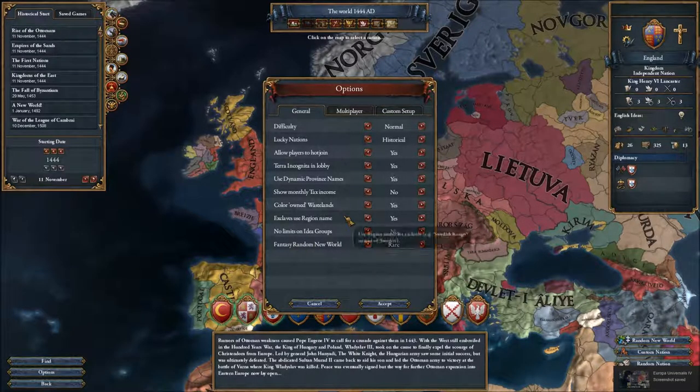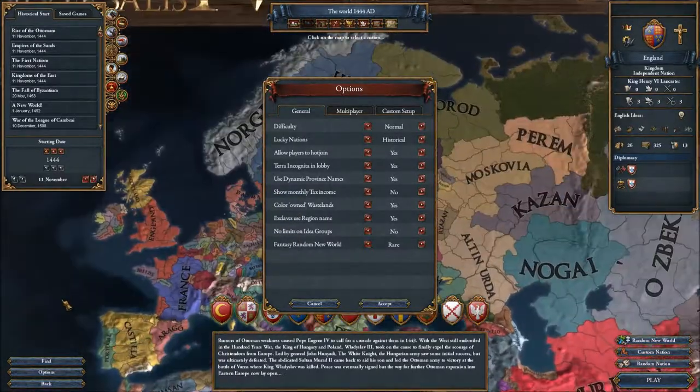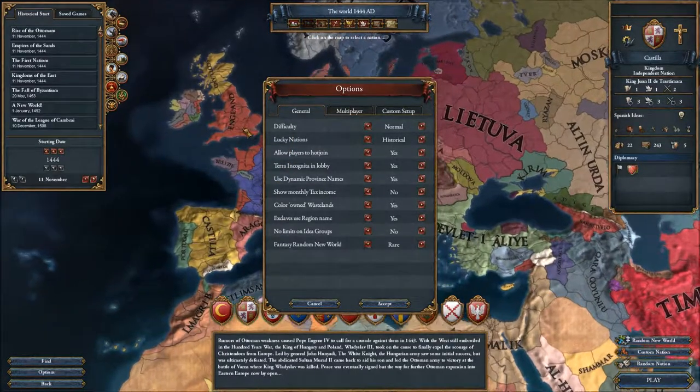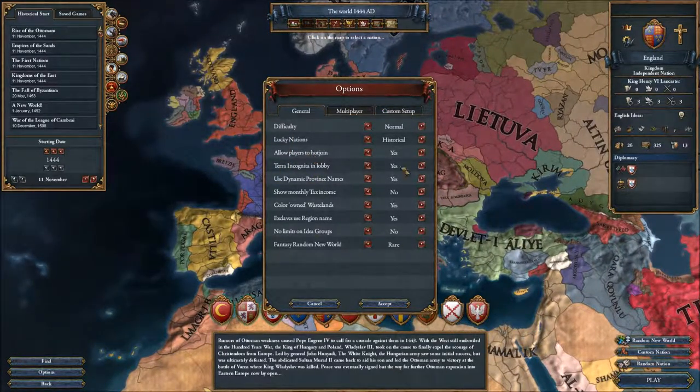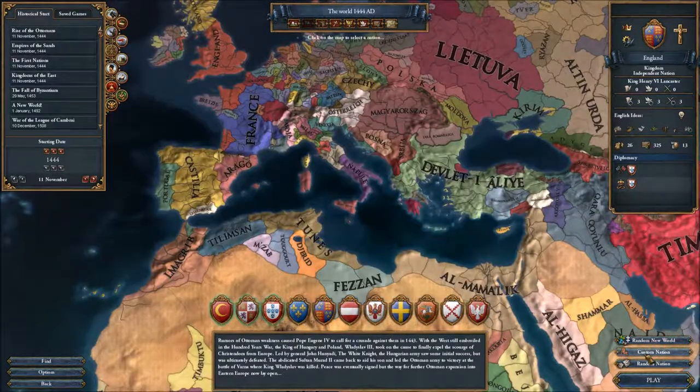Hi everyone, welcome back, I'm Snookius and this is another episode of Europa Universalis 4. I'm going to start a new series here. We're gonna play as Great Britain - well, England to start off - and we're essentially gonna make the greatest empire that has ever been created once again. See how we do with that. So to start off, these are the settings as usual, nothing special, and let's just start it right away.